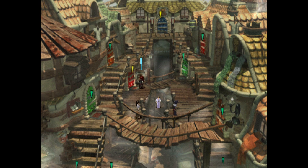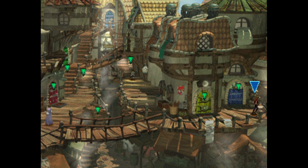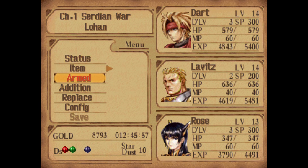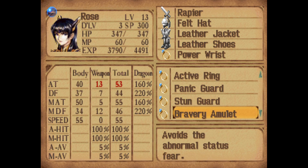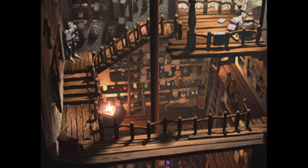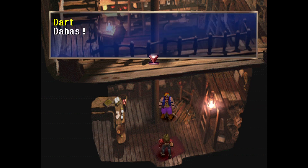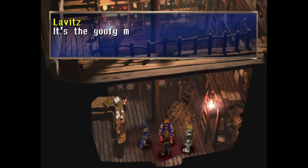Now you gotta remember this door - it's red with the yellow arrow. We're gonna go down this way and over to this blue door. Oh, there's a chest over here and we have the Angel's Robe. I don't think Rose can wear it - I think it might be for Shana. Let's try. Nope, she cannot wear it. So Rose cannot wear it.